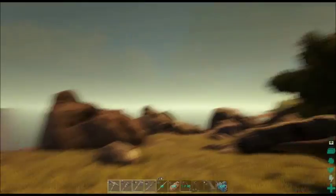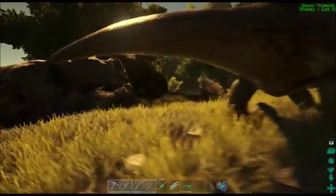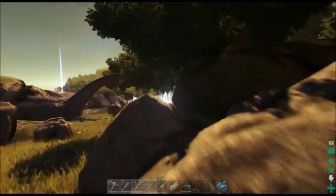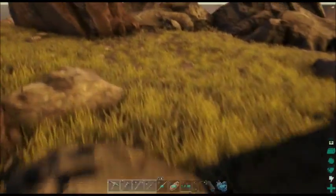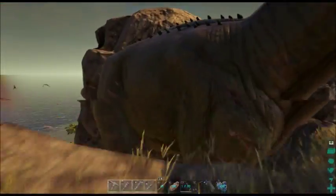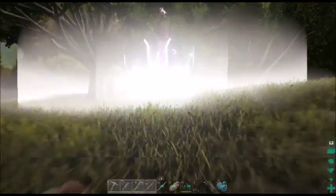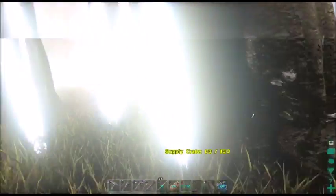It's not worth us going after that Carno again today — it's getting dark. Let's go to that little supply drop. There's a lot of places for animals to be stuck. Look — this Bronto is definitely going to be an easy tame, but we're going to need a crap ton of Trank arrows, I'll tell you that for nothing. I can find a sweet spot.